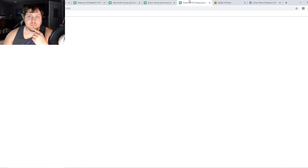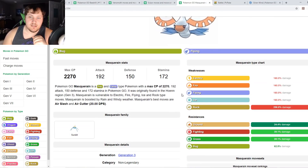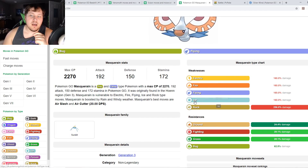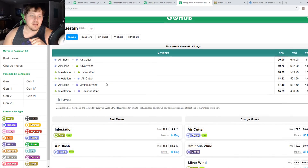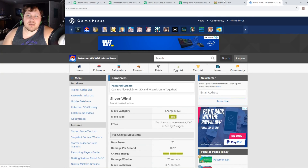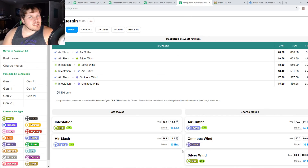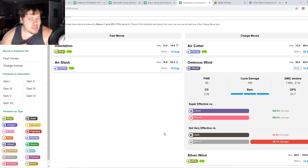Finally, Masquerain — probably the bread and butter of the off-meta in this cup. It's weak to Electric, Fire, Flying, Ice, and Rock, but Ground, Fighting, Grass, and Bug moves don't phase it. Infestation is a great fast move; Air Slash deals a lot of damage with good energy per turn. Both Ominous Wind and Silverwind have a chance to increase Attack and Defense by two stages — small chance, but worth taking.